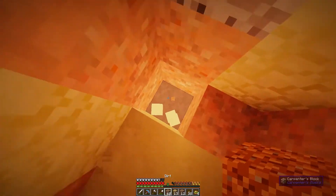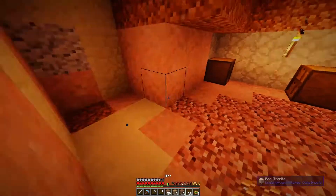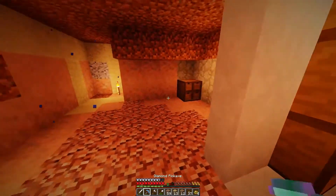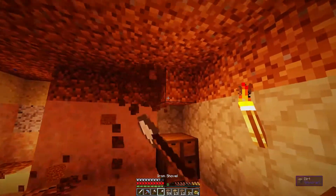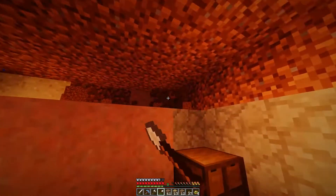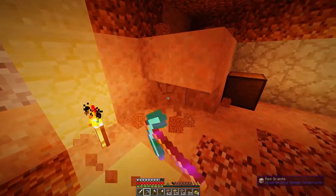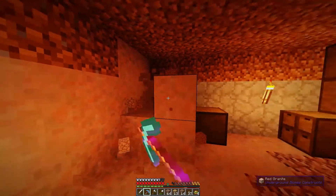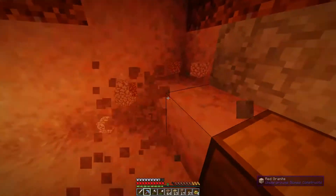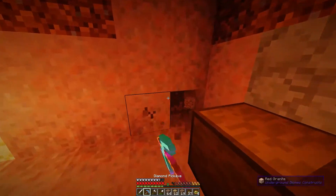Why did we have to build right next to an ocean? Why? Who let me do this? Because I need someone to make me stop and rethink my decisions — I just need that in my life with like every single decision that I make. That would be pretty useful honestly.